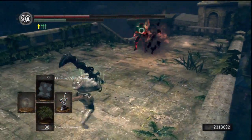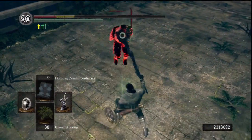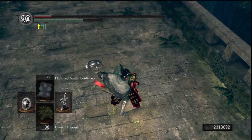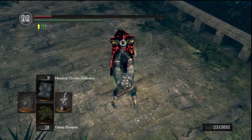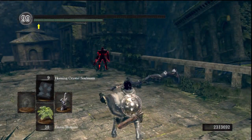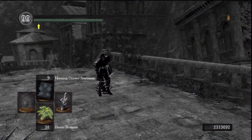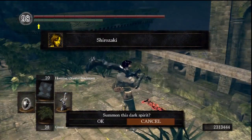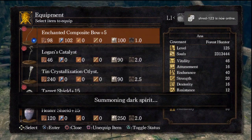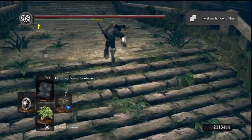That probably wasn't the best decision to make. I'll need to do something here. Let's see if I can catch him with this. I was expecting him to be knocked over by it - that's too bad. I wonder if this is the same guy as before. It is. I think I'll just switch my equipment up a little bit. The Greatsword's just too slow.